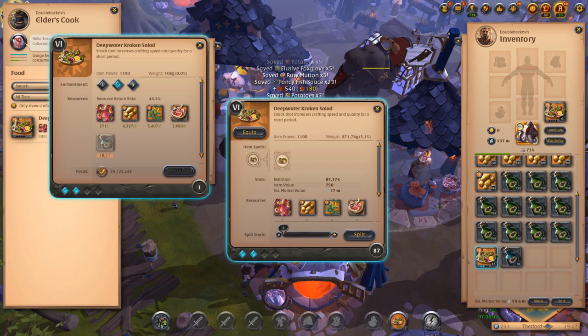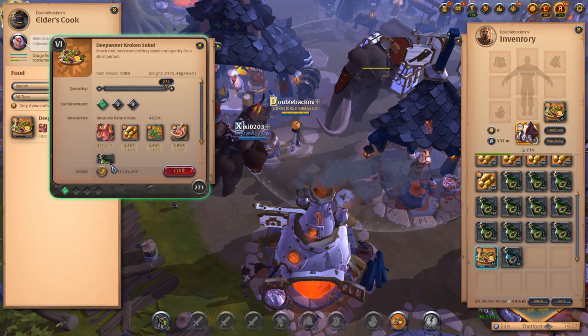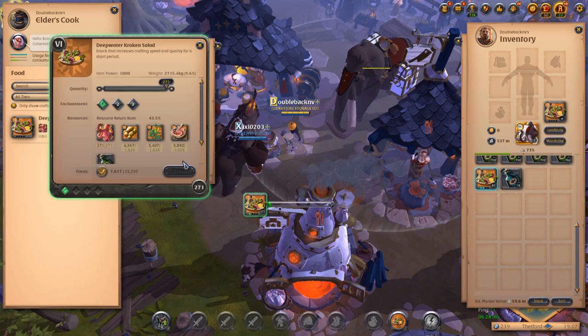We have 87 kraken salads at 57 focus each - that's 4,785 focus. At 1,000 profit per focus after tax, you're looking at about 5 million silver profit just in that little bit of salads. Now we can come here and spend the bulk amount on the kraken 0.1 foods, which are the ones I use the most - for all of my cooking and all of my refining.